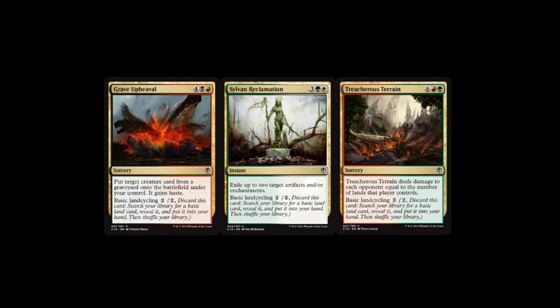Other mechanics we have is the return of basic land cycling, a very good ability to have at the beginning of the game to precisely be able to fix the mana, because having four colors will be very problematic. So I think that one is a very nice return to another way to fix your mana. This will be combined with the Command Tower and other cards that are being reprinted, and I like the idea of including this into the set. Older players will know exactly how it works, and I think it's a very good way to fix mana.